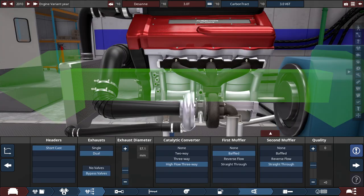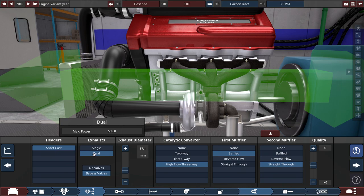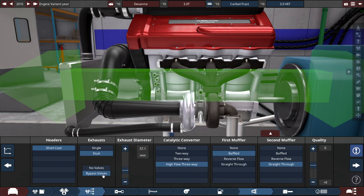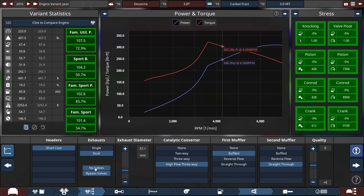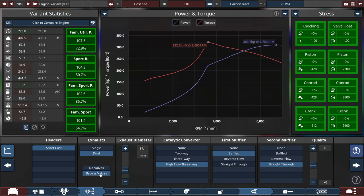For headers, the only option with a turbocharger is short cast headers with dual exhaust, diameter set to 57.1mm — that's 2.25 inches — using bypass valves to increase performance. We have a high-flow three-way catalytic converter, with one baffled muffler and one straight-through muffler. Without the bypass valves, power drops to 298.6 horsepower, so they're essential for power — even though they add weight and flag red in the stats.